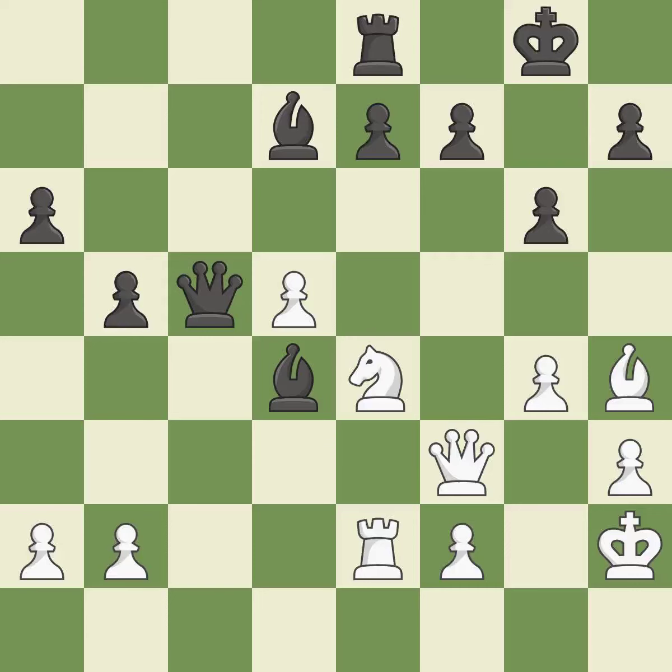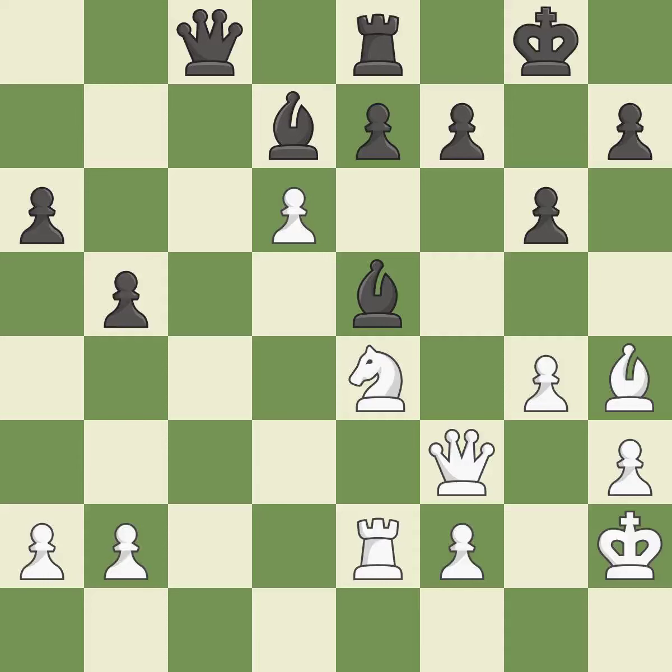This wins a tempo by threatening a queen and forcing it to move away. This is the only good move — a great move. This moves the queen to safety — best, very precise. It is best. This creates a threat to win a pawn. This is the only move that works — a great move. This protects the attacked pawn — the only good move, a great move. This move puts the bishop on a safer square — best.